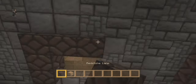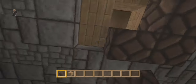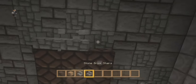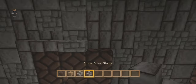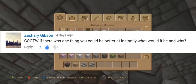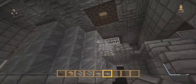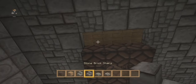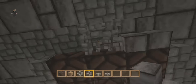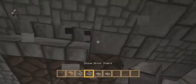Today is Monday, and of course you're watching a fast-forward build. Every single Monday I answer one of your questions. Today's question comes from Zachary Gibson — Zachary83 on Xbox Live, leader of Gaia — and he asks: if there was one thing you could be better at instantly, what would it be and why? That's a pretty good question, Zachary. You guys should probably get to know Zachary pretty soon if you don't know him already.